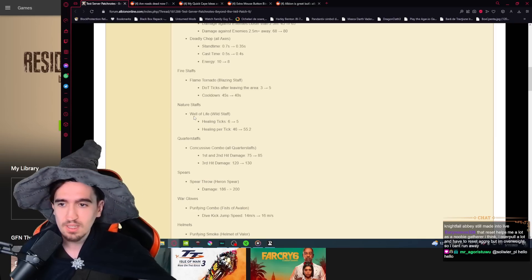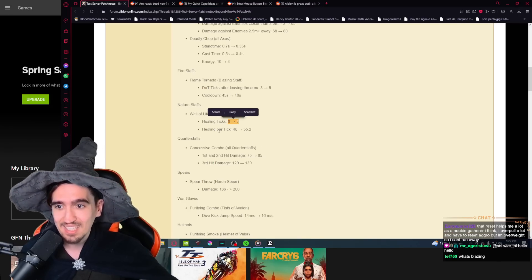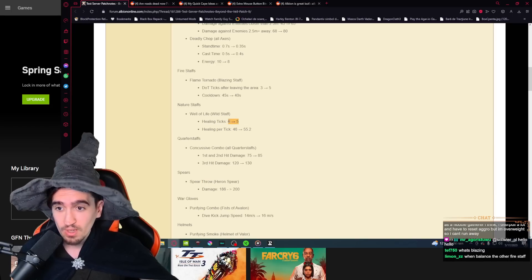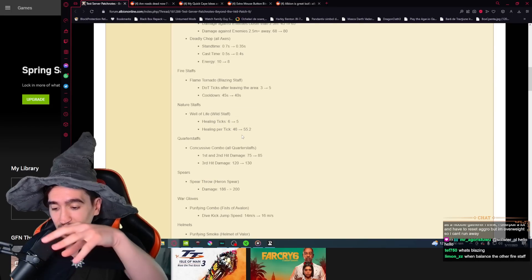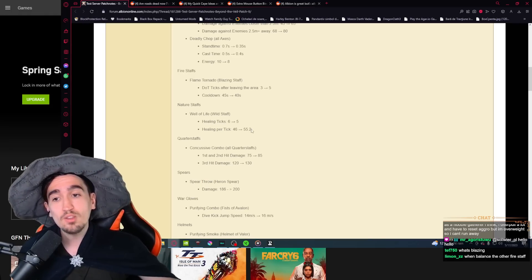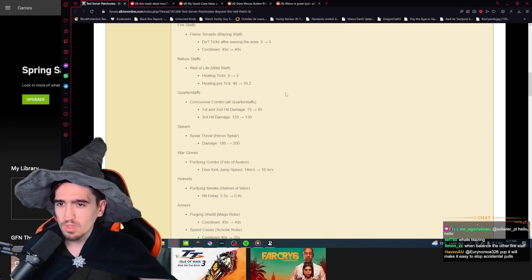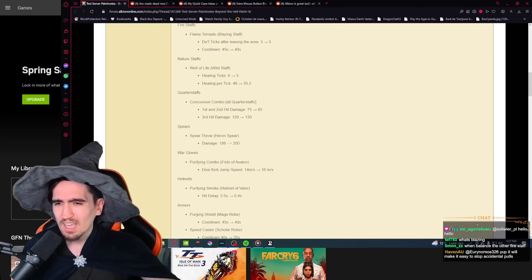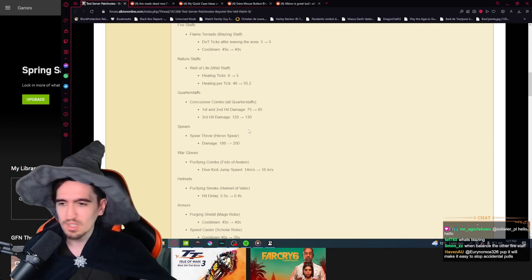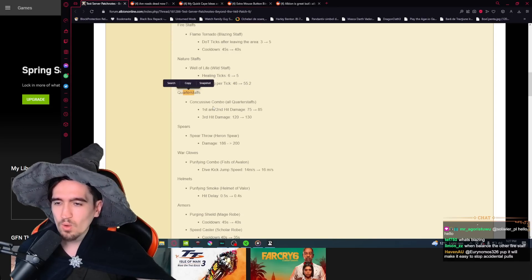Nature staffs: the Well of Life from the Wild Staff is getting fewer healing ticks but slightly more healing per tick, so it's effectively a buff — you can leave the ability sooner and still heal for roughly the same or slightly more.